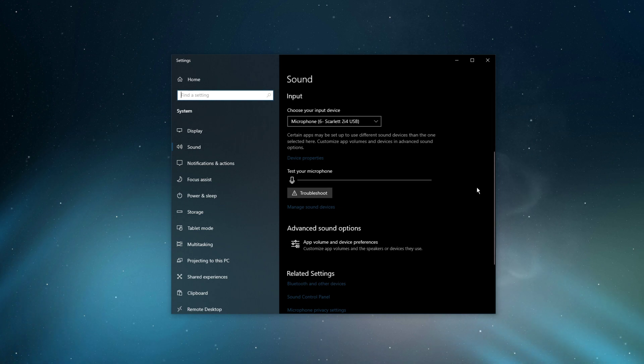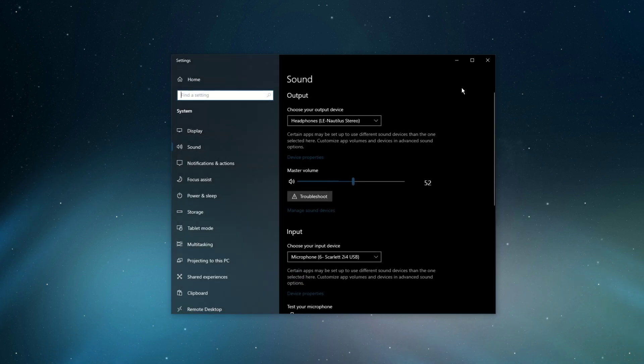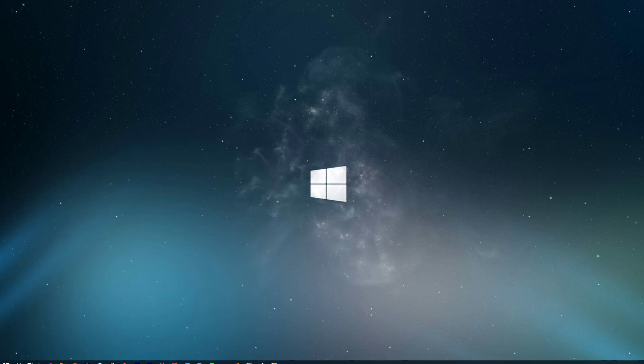In your advanced sound settings, you can assign the input and output devices for each application, as well as changing the volume. After tweaking your settings, you can close this window and search for device manager in your taskbar search and hit enter.